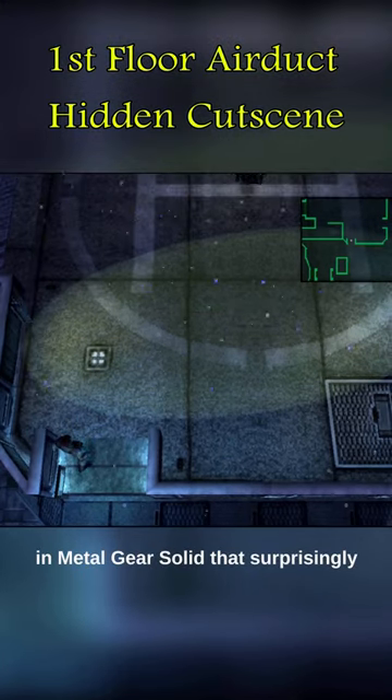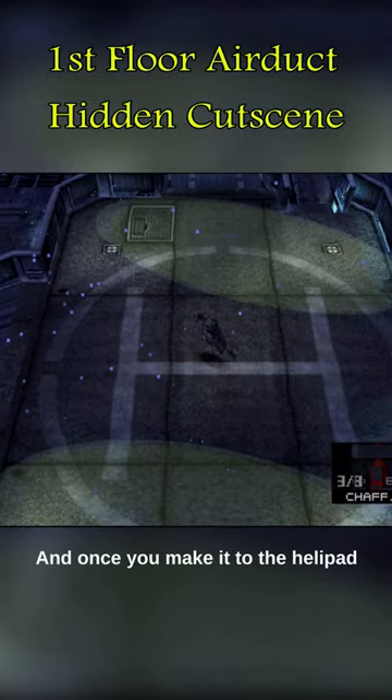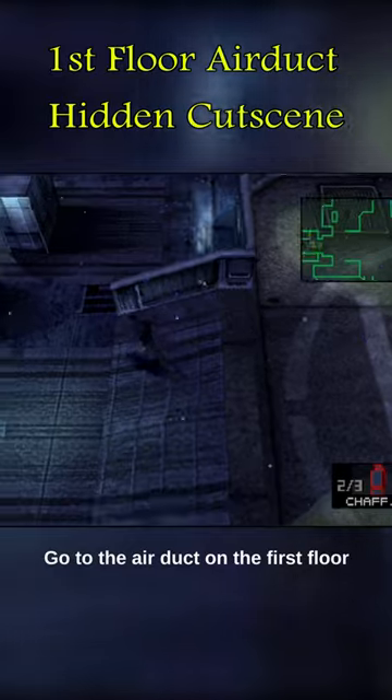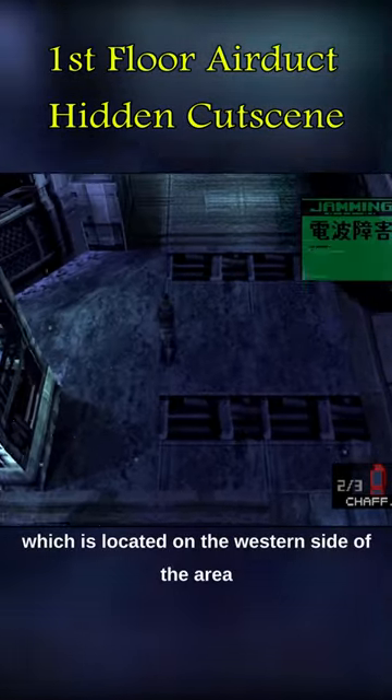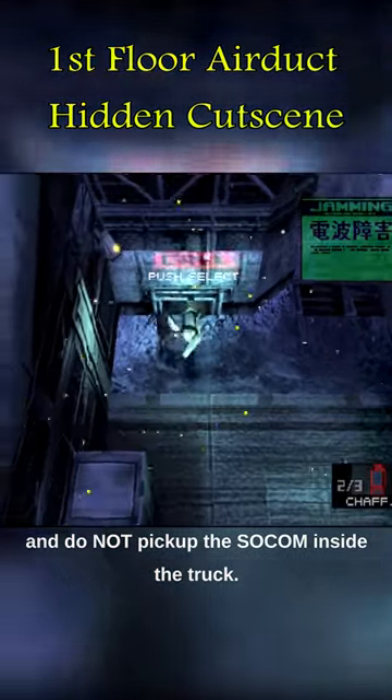There is a hidden secret cutscene in Metal Gear Solid that, surprisingly, a lot of people do not know about. At the beginning of the game, once you make it to the helipad, go to the air duct on the first floor, which is located on the western side of the area, and do not pick up the SOCOM inside the truck.